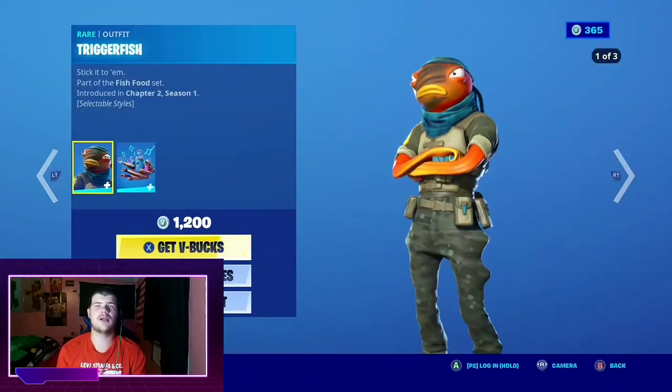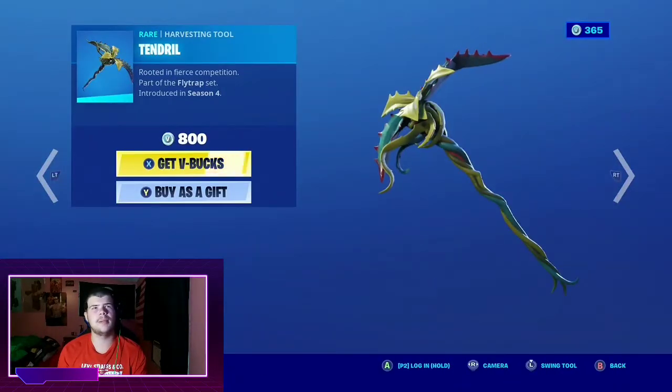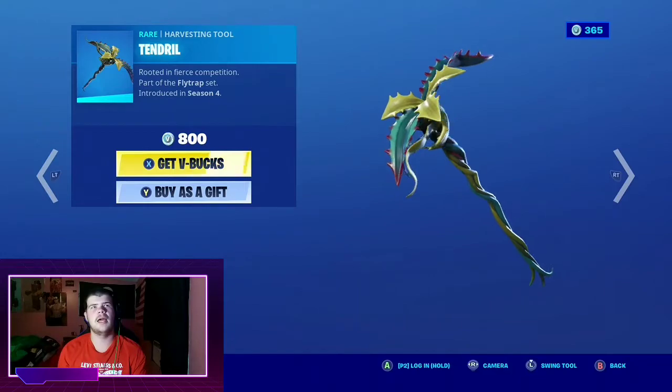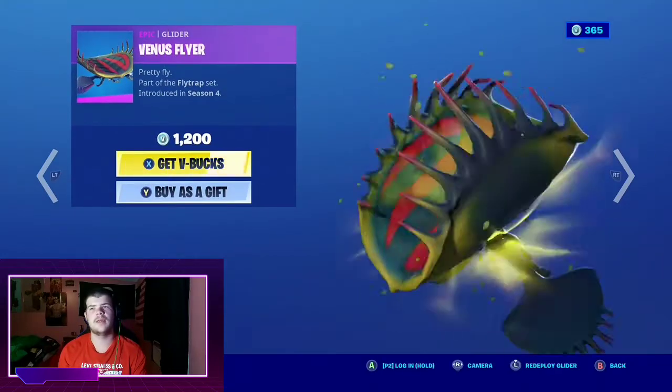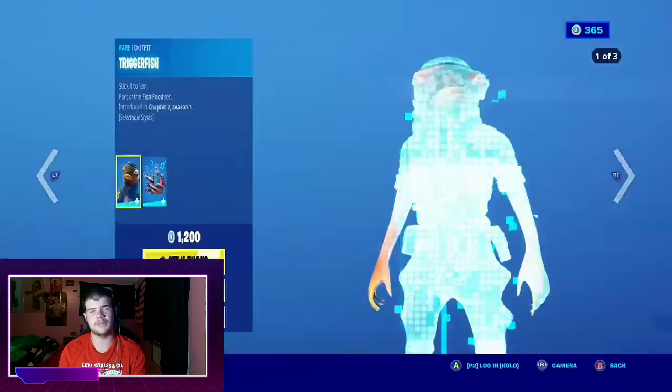Triggerfish's Bank with back bling Coral. He has the Trendle Kickaxe, which is pretty cool, and the Venice Flyer — very nice glider, very nice set. Even though it's very underrated, it is a very nice set.